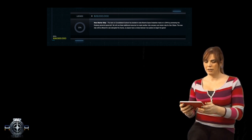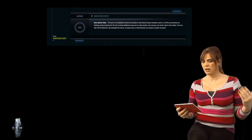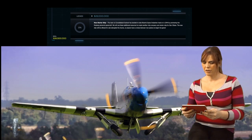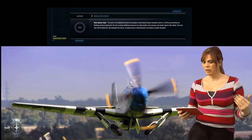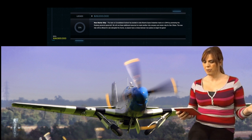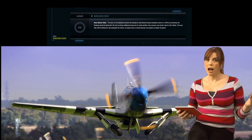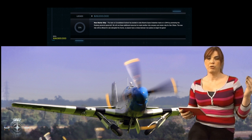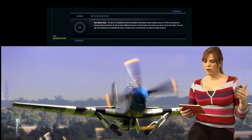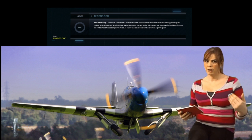The team at Consolidated Outland has decided to take Roberts Space Industries head-on, and this is in 2944 — because we've already gone one year through the universe — and they're going to premiere the Mustang. We will use the additional resources to create another ship company and starter ship for the Star Citizen universe. The new ship will be offered for sale alongside the Aurora, so players have a choice between two options.